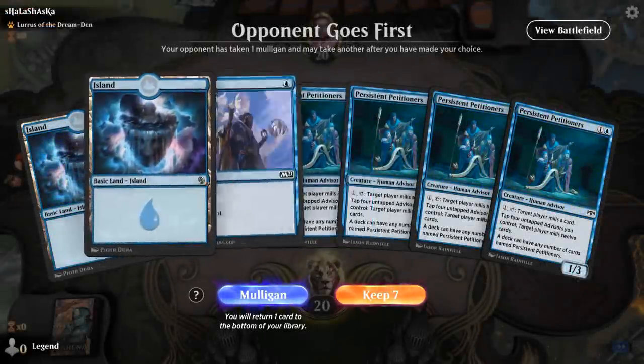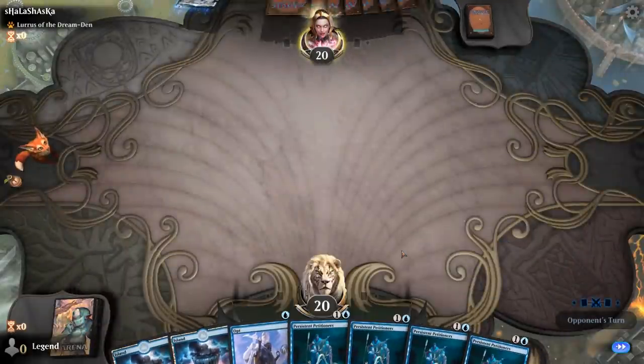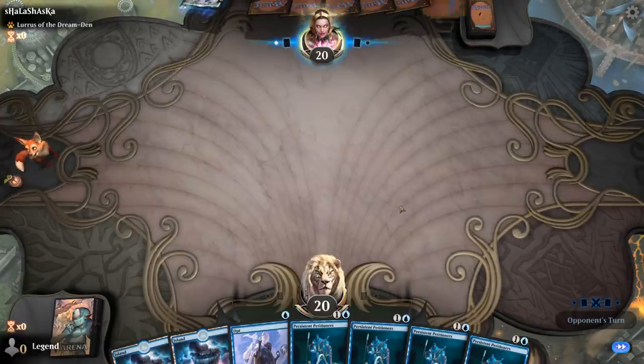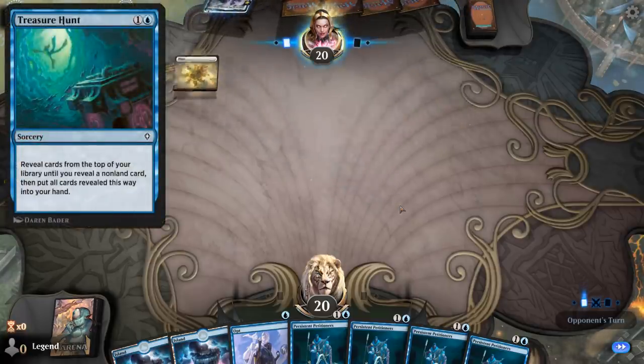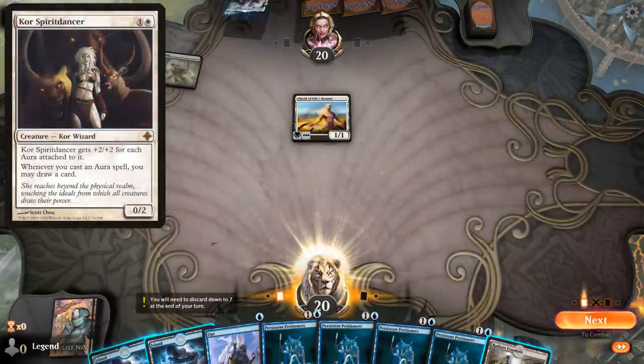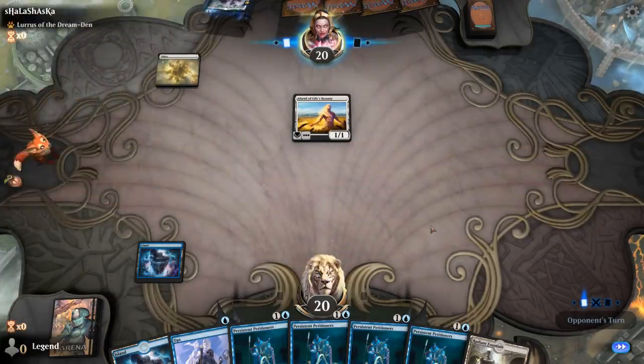Alright, we're on the draw. No Bruvac, but I think we still keep — Opt can find the land. Opponent is on a Lurrus deck. It's been a while since I've played against Treasure Hunt, but this looks like the Core Spirit Dancer Aura deck. So if they have a turn 2 Core Spirit Dancer, we're in trouble. If they don't, we have a chance.